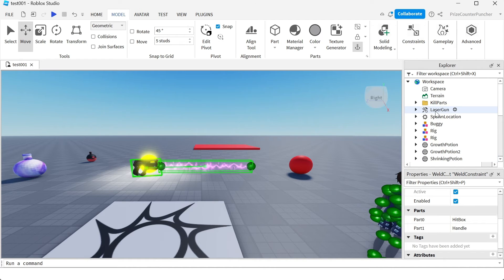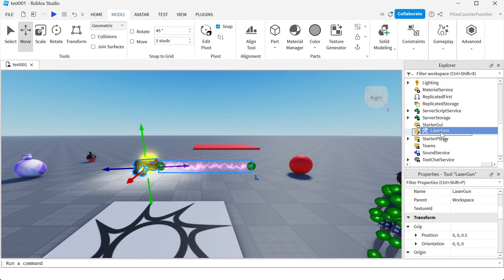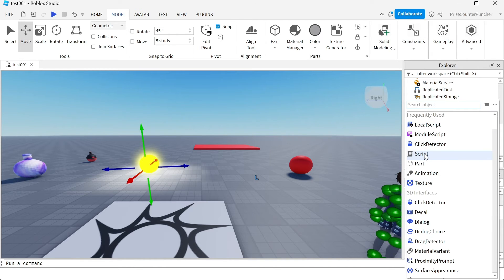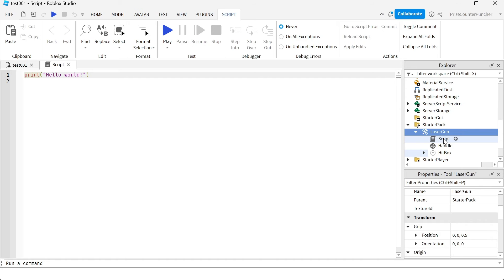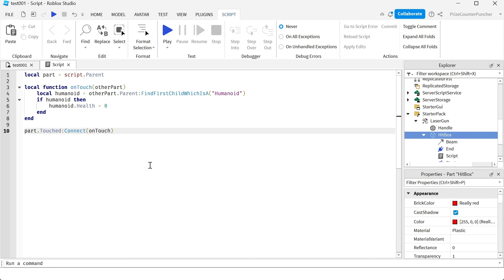We're all done with the laser gun. We can now move the laser gun back into the starter pack. Now let's go to the laser gun and add a script — it's going to be a kill script. I actually want to put my script inside the hitbox, not the laser gun, because it is the hitbox that's going to kill the player. Inside the script, just enter the following lines. This is a basic kill script — if you want more information on how this works, refer to our prior tutorial on how to kill a player. When the player touches the hitbox, we're taking away all the health from the player, and that's what's going to kill the player.